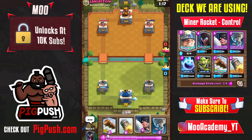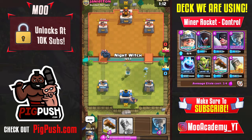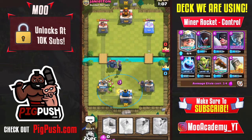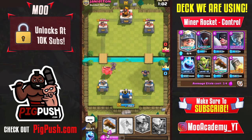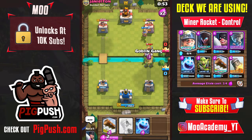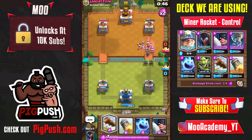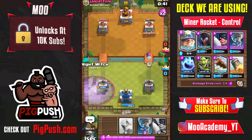You have the rocket because the executioner will wreck you otherwise — rocket is really good in the meta right now. I'm at 10 elixir cycling, trying to bait out something on the right side to rocket. He played on the innermost part of the tower — easy tornado. Those bats will single-handedly take out the pekka. Place the miner right in front of the executioner so the executioner hits the defending cards and then hits the tower with those axes.